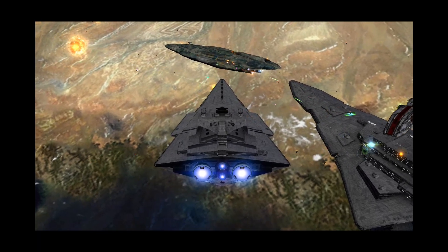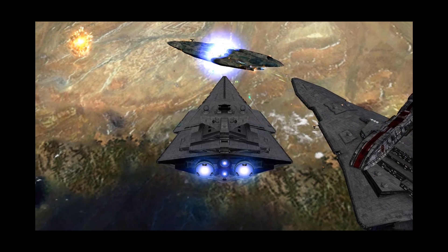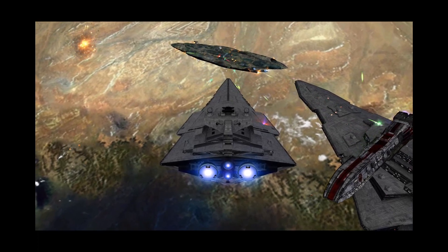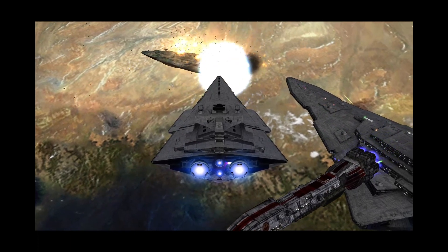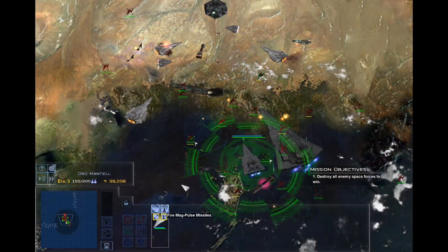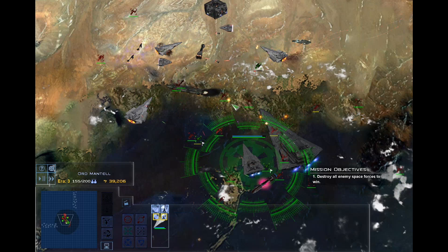2 burst magpulse missiles — magpulse missiles are anti-ship missiles used to reduce the fire rate of hit targets. 3 burst plasma missiles — plasma missiles are used to take out shields, causing massive shield damage while also being fairly accurate even against frigates.